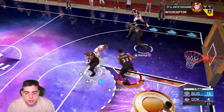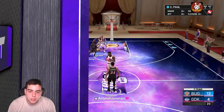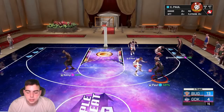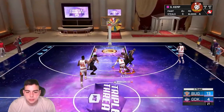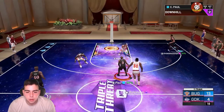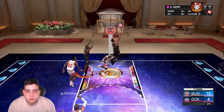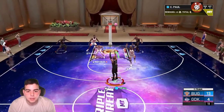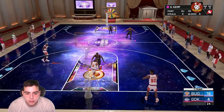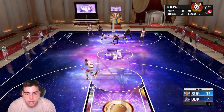He's scared of Chris Paul — this kid's getting messed up. They're doubling Chris Paul now. Hall of Fame Clamps on display — pull up for three, come on, that's gotta go in. He's wide open, not missing twice. Green release there we go — I'm taking clear good shots so the misses aren't really my fault.